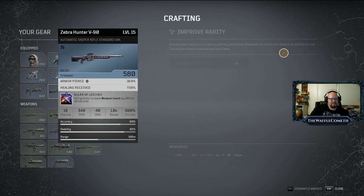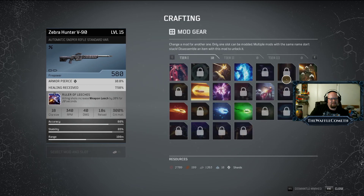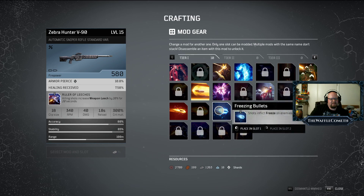When do you get shards? You get those when you disassemble weapons and armor. I need to level up my pistol because it's so low level. Freezing bullets on the sniper rifle might be pretty cool.